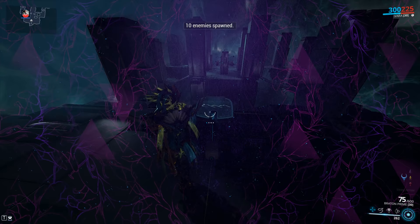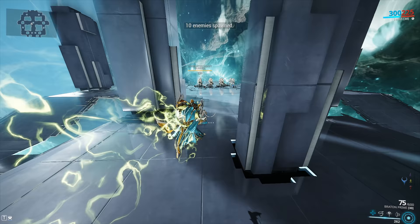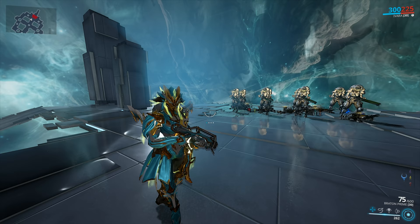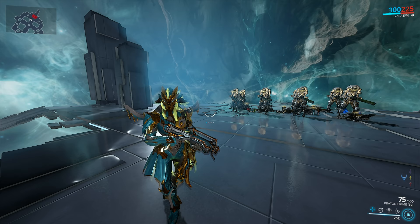Riven mods for the Bratton Prime are super cheap — you can get an unrolled one for around 20 to 30 plat. Of course, obtaining a god-roll will cost a whole lot more. But take a look at what this thing can do.